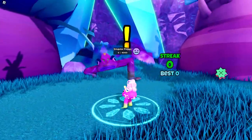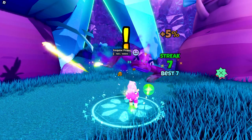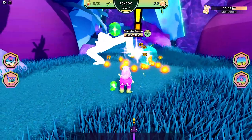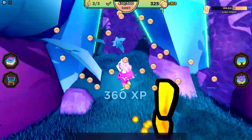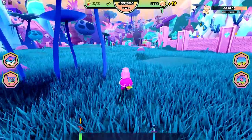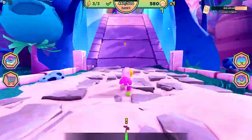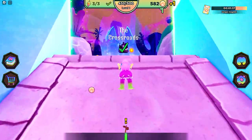Click it and then start hitting those orbs. Yay, I did it! Now let's go to the crossroads and unlock it. It's right here.